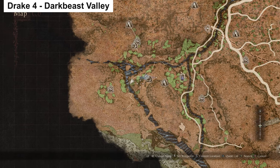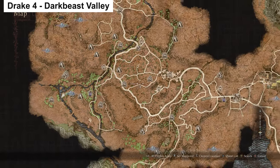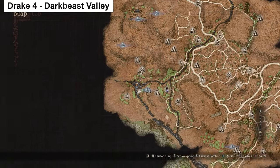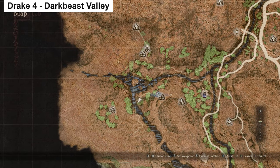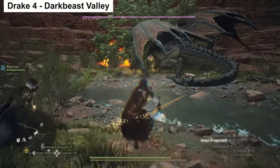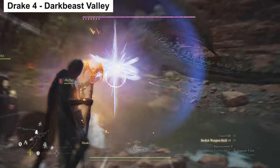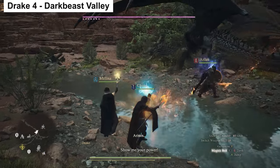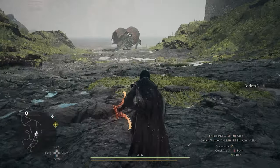Moving on to the second continent, where Bakbattahl sits: if you go all the way to the left you have a little locked-off valley that you can access by coming along a small river. Right in the middle of this area, basically to the left of a dark beast, you will also find a Drake that you can kill for its Wyrmslife Crystals.